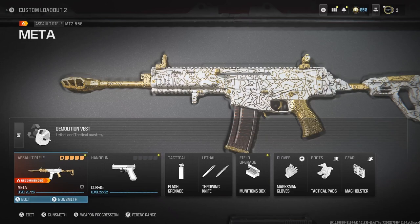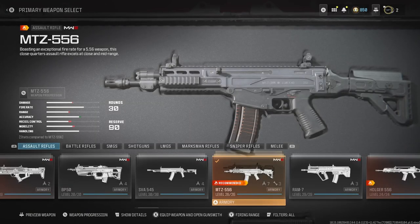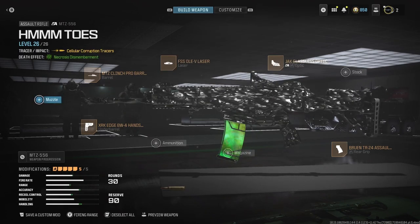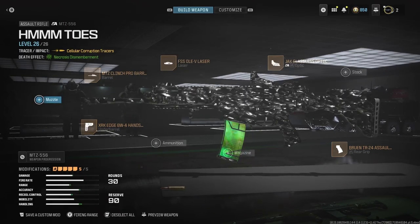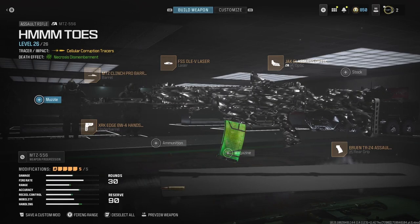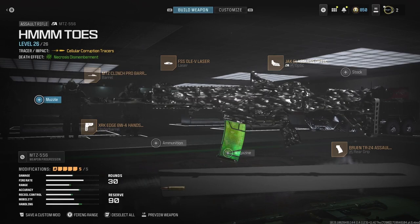For the meta loadout, I'm going to give it a five out of ten. Hate me all you want, but it was good — just not as good as my class. The meta MTZ 556 recommended loadout gets a 5.6. My personal MTZ 556 loadout I'm giving a 9.9 out of ten — because if I gave it a 10 people would hate me, and nothing's ever perfect.